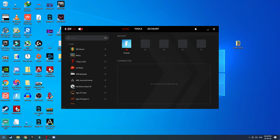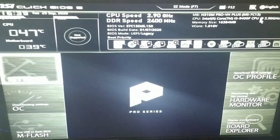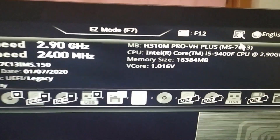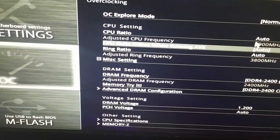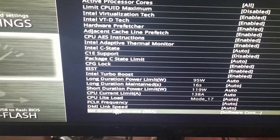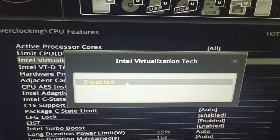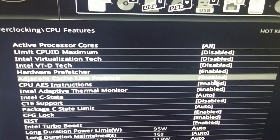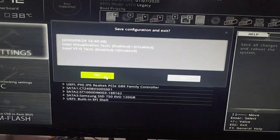The next method is a BIOS change. Restart your PC and enter your motherboard BIOS — note that you need an Intel CPU for this to work. Once inside, go to CPU Features and disable both settings shown, as it gives a slight FPS boost. You can also re-enable them if you want. Make sure to save the changes and reboot your PC.